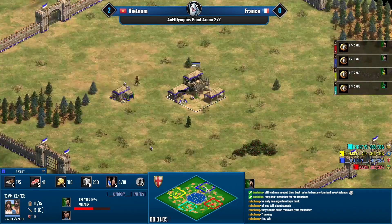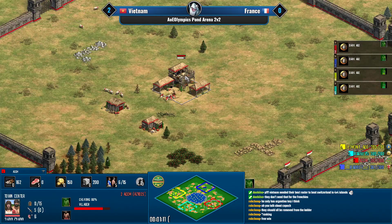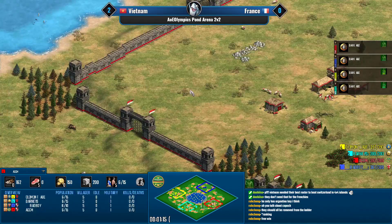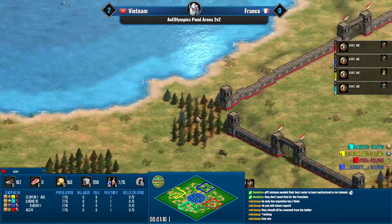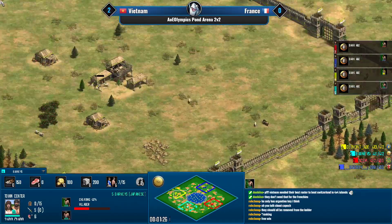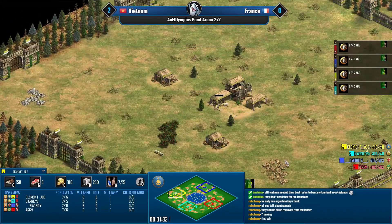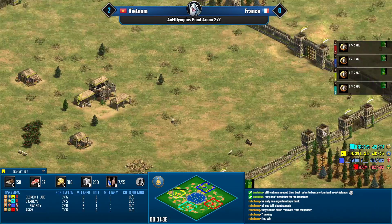Are we going to get a fast castle here from the famous Aztec navy, or just see a monk and siege push from ACCM against Barney's? Barney's is playing Japanese in teal, and Clement is Mongols in yellow.